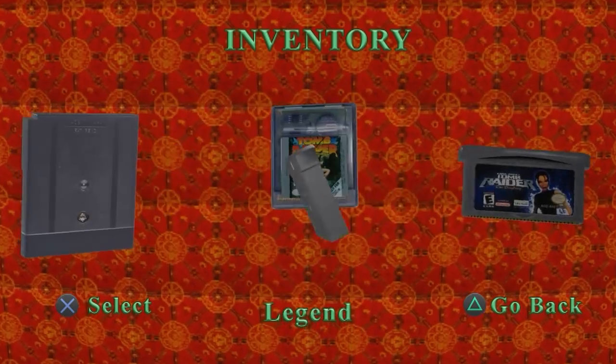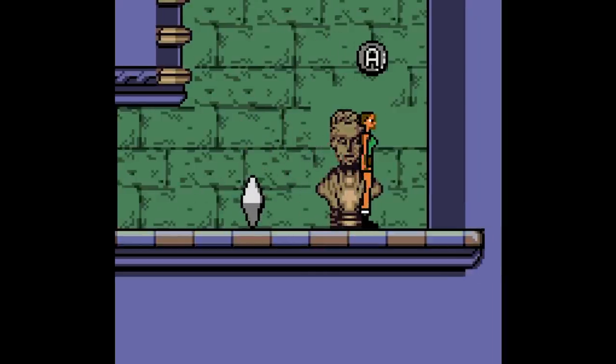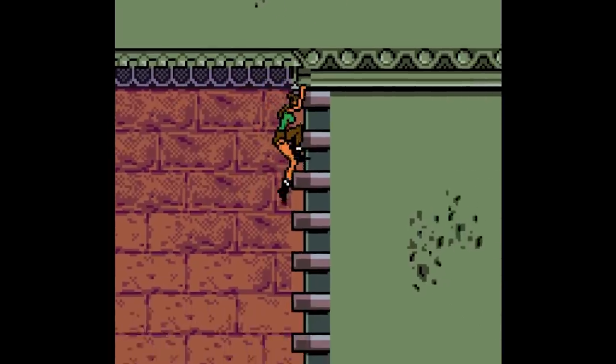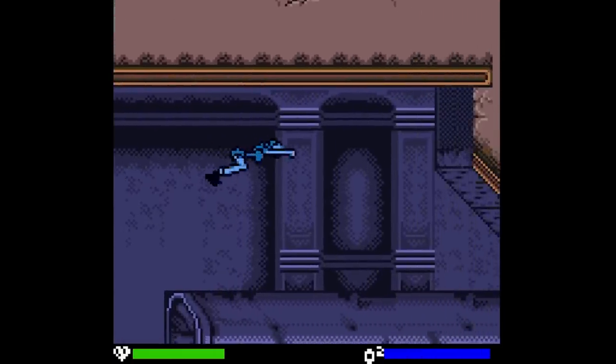Next we have the direct sequel, Tomb Raider: Curse of the Sword. Following the exact formula of the sequels in the franchise, this entry uses the same engine as the previous one, but with new elements added like monkey bar traversal, a much clearer interface, and a much more refined and streamlined style of gameplay. There's also a lot more story this time around, with the game taking place mostly in New York and adding four brand new characters: Jane, Lara's friend who works at the museum; Pinot L'Amour, a shaman that lives in the subways with a name that sounds like an off-brand bottle of white wine; Bokor, second in command of a mysterious cult; and Madame Pavot, an evil magician who rose to power using black magic.